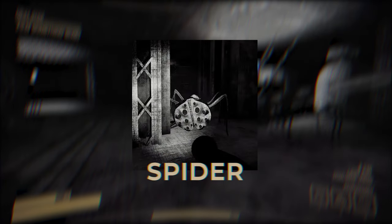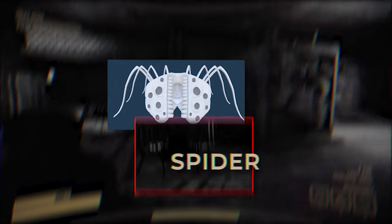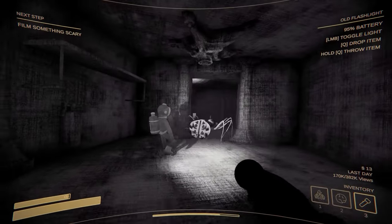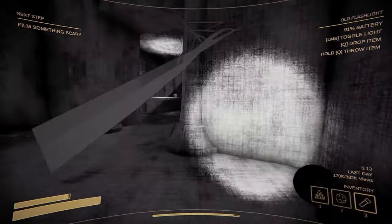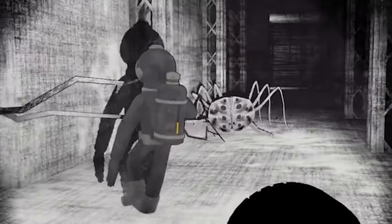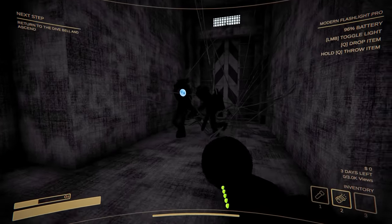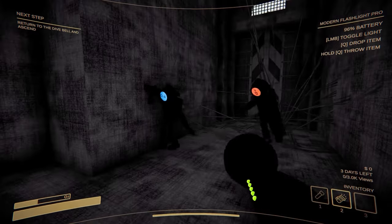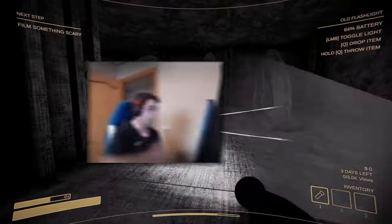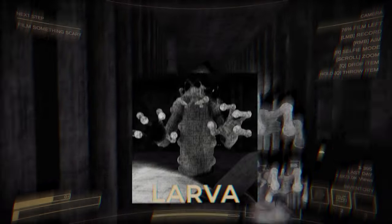Our next creature is the Spider. It looks kinda like a spider, acts kinda like a spider, and is named Spider — so it's a spider! Like most other monsters in the game, it roams around the map and will give chase to players it spots. Once the player is in range, the Spider will shoot webs in the player's direction, and those webs will actually explode into more webs. These webs stick to walls and players, making it very hard to move and escape. If players find themselves in this sticky situation, all they need to do is spam the jump button to move, or else they'll eventually get eaten by the Spider.